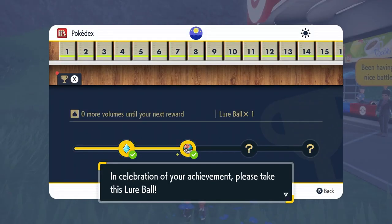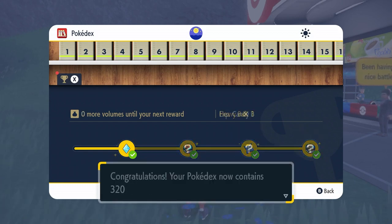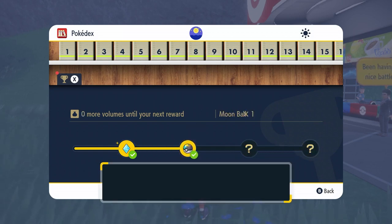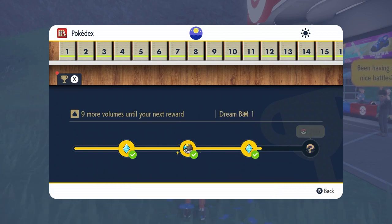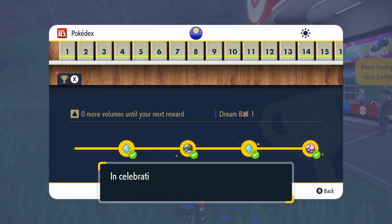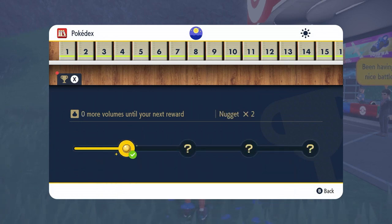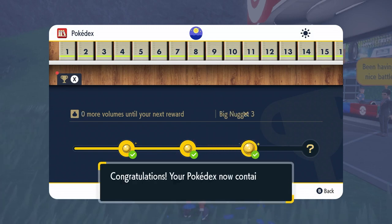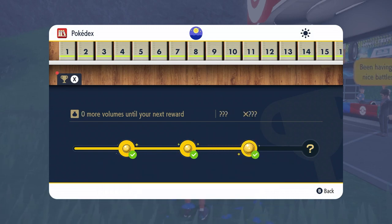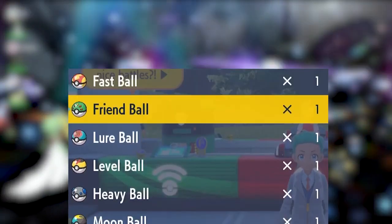At 320 Pokedex entries you will get the Heavy Ball, which is great to use on heavy Pokemon. At 340 Pokedex entries you will receive the Moon Ball, which is good on those Pokemon who evolve using the Moon Stone. At 360 entries you will get the Dream Ball, which is good for Pokemon who are sleeping. And at 400 entries, on completion of the Pokedex, you will be rewarded the Beast Ball, which has the lowest catch rate of all Pokeballs in existence. Now you have one of all 8 of these special Pokeballs.